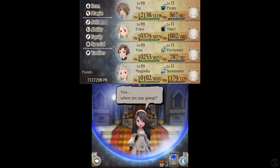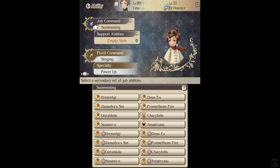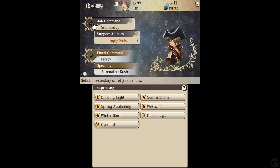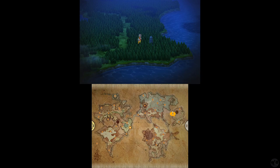So I kind of went Thief with her. Overall, rocking supremacy, exorcism, summoning, and singing. Part of the reason for this loadout is because we're about to fight some bosses.